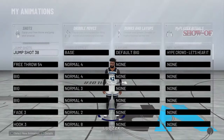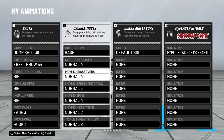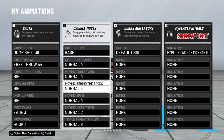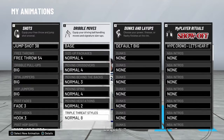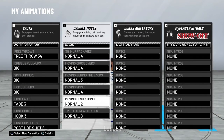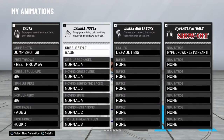For your animations, you want to go to the dribble moves. You want to do the dribble style base, size-up packages: Normal Forward, moving crossovers: Normal Forward, moving behind the backs: Normal Forward number three, moving spins: Normal Forward, moving hesitations: Normal 2, and Normal 8 triple threat styles. Just copy this right here.